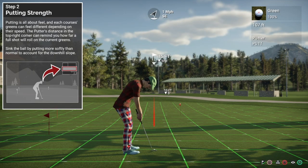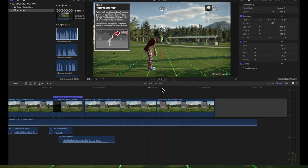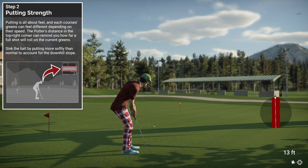Let's finish off these lessons. Step two is basically teaching you about putting strength on a downhill slope — it's a 15 foot distance putt with a 5 inch vertical drop. The easiest way to summarize this is to take off a foot of distance for every inch dropped, so on this putt you put it like it's a 10 foot putt. As a quick sanity check, the timecode shows about 306.20 on the uplift and 307.19 on the down push, so that theory is holding good on this distance and this speed green.